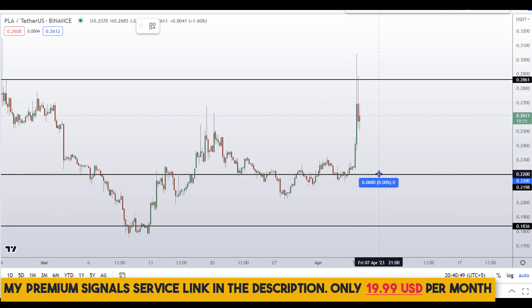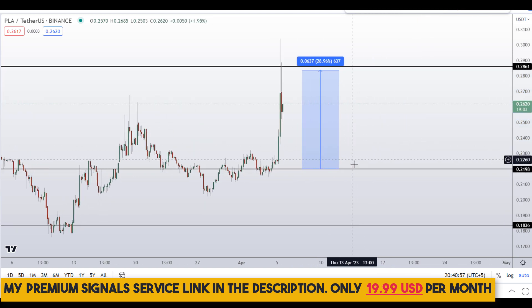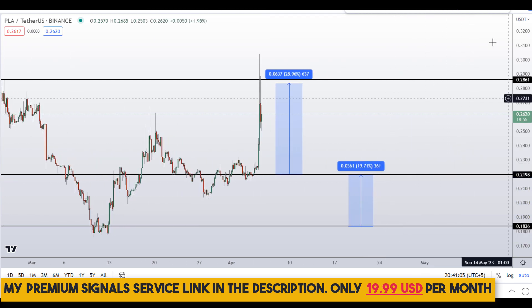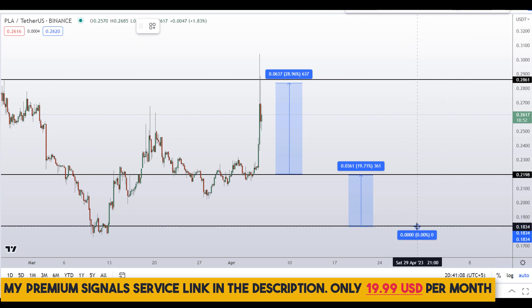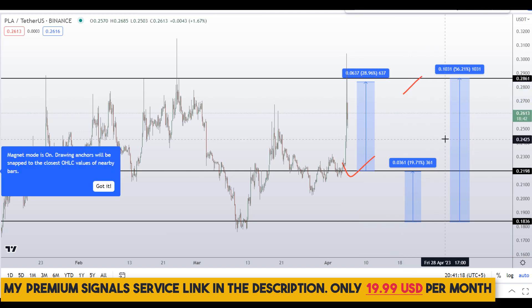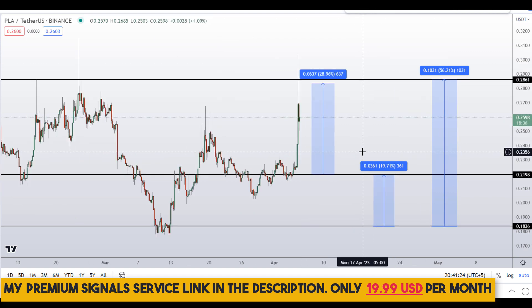If you decide to buy at one of these levels after getting confirmation from my Telegram channel, your take profit should be at the next support and resistance area — about 28% gains. If you wait for the lower level and target the next resistance area, that should be about 19% gains. Or you can target the high of this region for around 56% gains. Kindly note that these entry and exit areas are not precise and could change according to market conditions and price action. For real-time updates, follow me on my private signal service group — link is in the description.